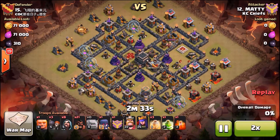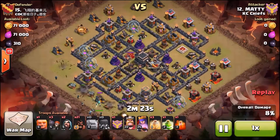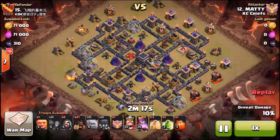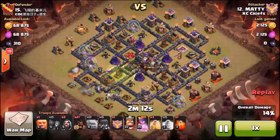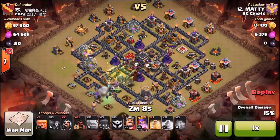A stone GoHo attack with a witch, and he's going to come in from seven-eight o'clock on the bottom. The goal of this one - if you see right by those two bottom Wiz Towers, there are open spaces. His goal here is to try to pop any possible double giant bomb locations there. He's going to send in three golems, his Wiz Heroes, everything up the gut, use a jump spell to bridge into those.